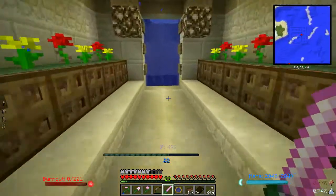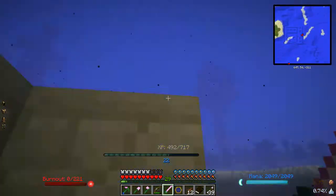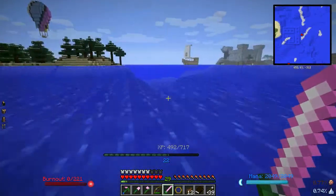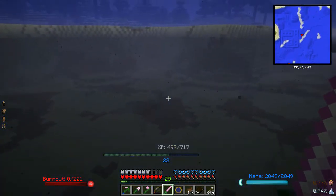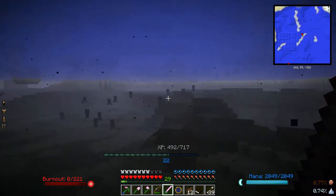At this point, let's go ahead and go out. I love this Respiration enchant. I love being able to see this well underwater. Some people may say Respiration's no good, but considering it lets me breathe longer underwater and I can actually see underwater, this is pretty darn amazing.